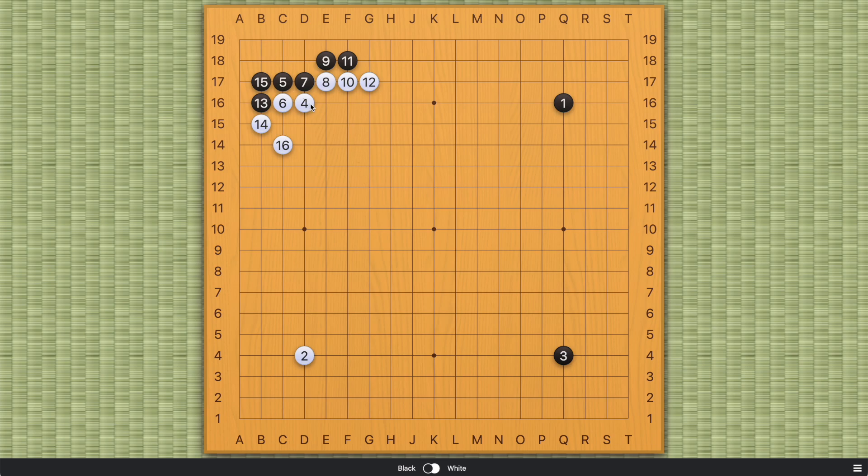The idea is that black takes a corner, but white obviously has a very nice wall on the outside. We believed, rightly, that this favors white because white has way more potential on the outside when the board is empty. Now, however, the modern joseki adds one more stone on the second line in exchange for white's stone on the third line, and this is the modern joseki. This favors black.